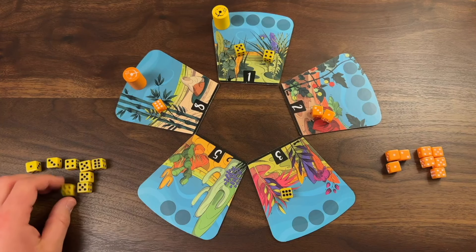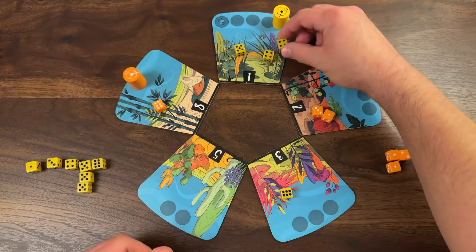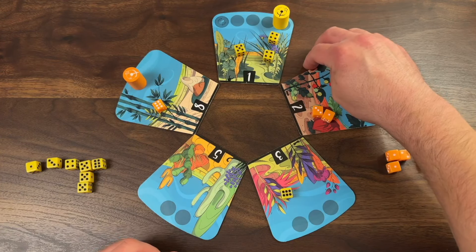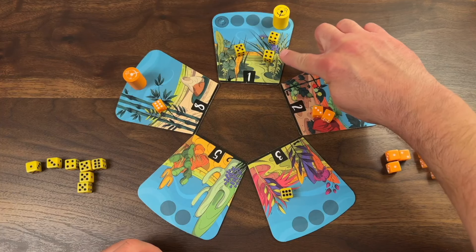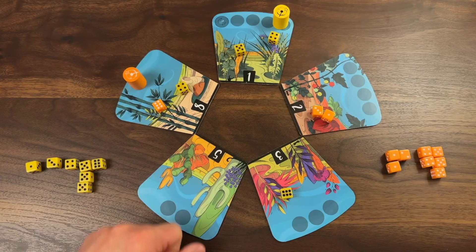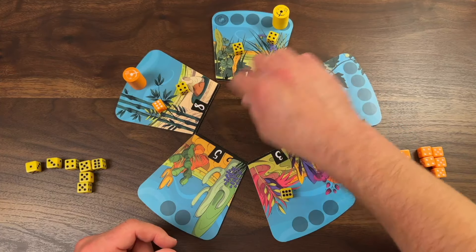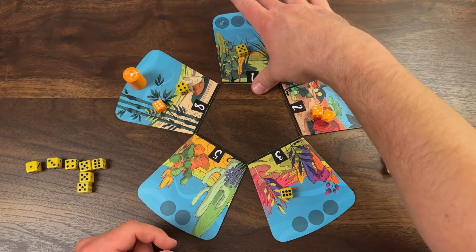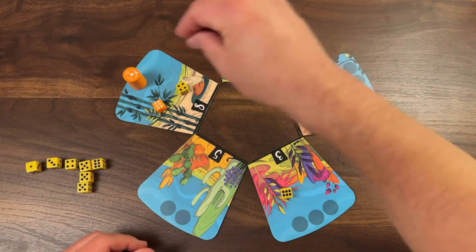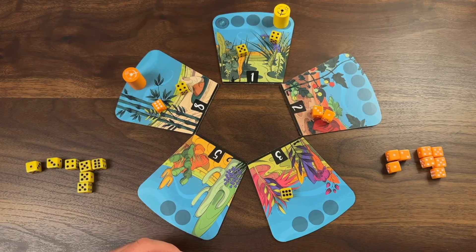It's yellow's turn. They use a four and move four spaces, landing on a garden and placing their die. Anytime you land on a garden and place a die, you will move any matching die to one of the adjacent gardens. So yellow picks up the four that was already there and moves it to the eight-point garden. When you do that, you have to pick up all of the matching dice — if there were other orange dice that were number fours, you'd pick those up too and move them all. You cannot move them to separate gardens; you must pick them all up and move them to the same adjacent garden. This gives yellow a chance to get pieces on the eight-point garden without actually landing on it.